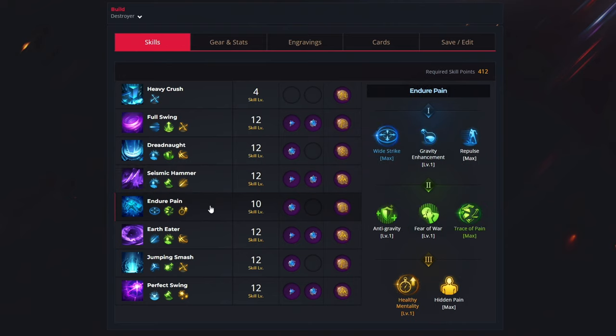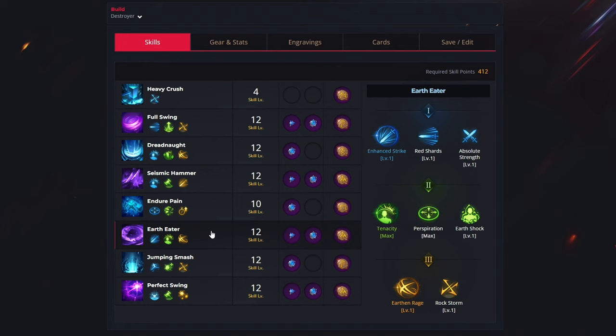For the next one we have the endure pain skill and we want to use 10 levels to unlock the wide strike, trace of pain and healthy mentality. For your gems you want to get the cooldown reduction gem and for your rune you want to get the focus. Moving over to the next ability which is called earth eater, we use 12 levels to select the enhanced strike, tenacity and earthen rage. For your gems you want to get both — one for cooldown reduction and the other one for damage increase — and for your rune you want to get the gale wind.